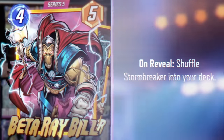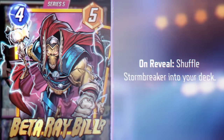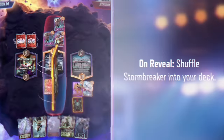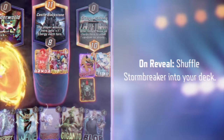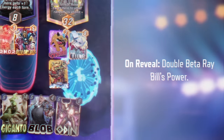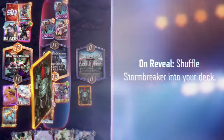This next season also sees the release of Beta Ray Bill. He stole Mjolnir from Thor and eventually earned his own hammer, Stormbreaker. In Marvel Snap, when you play Beta Ray Bill, he shuffles Stormbreaker into your deck. When you play Stormbreaker, it doubles Beta Ray Bill's power. Despite being Thor's rival, he also benefits greatly from Jane Foster, Odin, and Lockjaw.